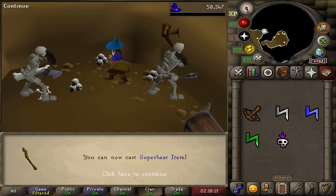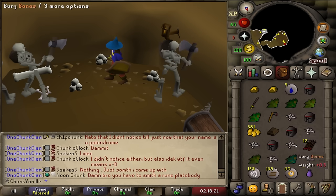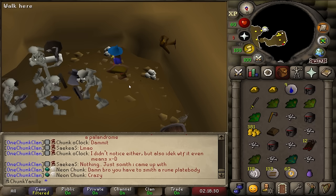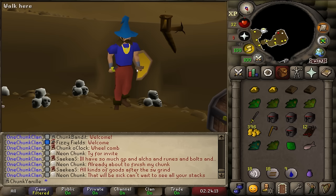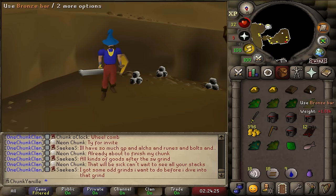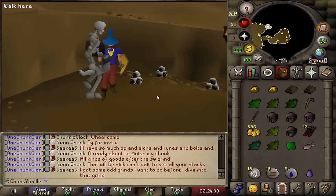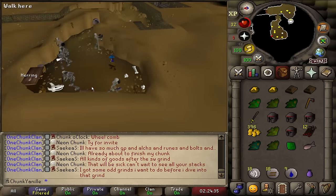Finally we can cast super heat! That's so good, and we had plenty of casts to spare. The chaos runes are done. Not much in terms of interesting loot, but I did get two bronze bars and an iron axe — actually maybe not as bad as I thought. Those will help with the range grind and an axe upgrade is always good.